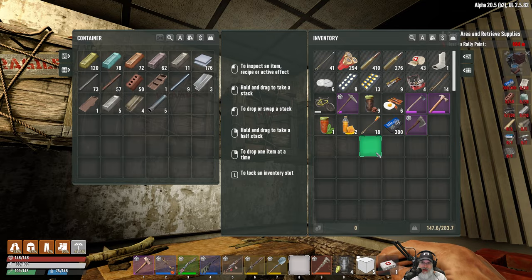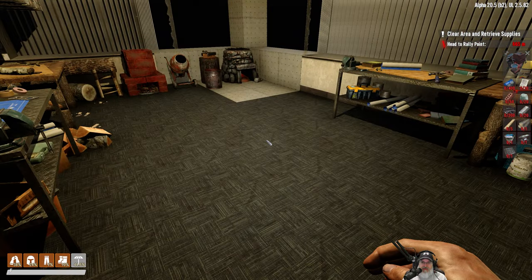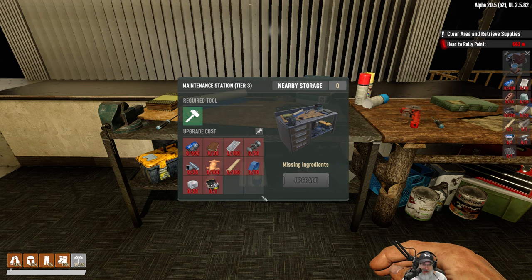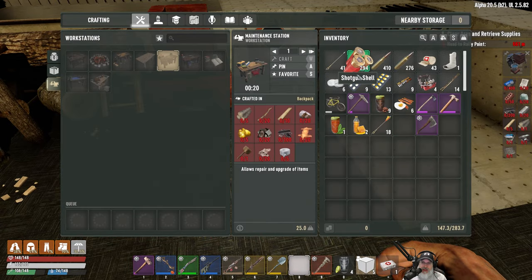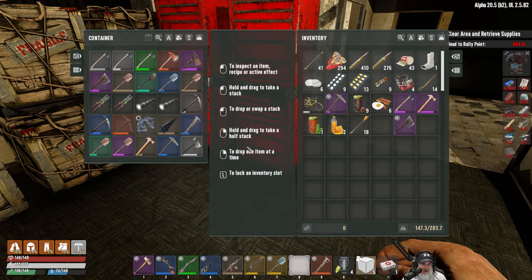One kind of bad situation I'm in at the moment though is I only have four repair kits and I'm unable to repair the steel axe in the maintenance tier two station because it's too low of a level. As far as upgrading this goes, we need 100 steel plating and an advanced repair kit — those two things are not something I can just easily make right now.